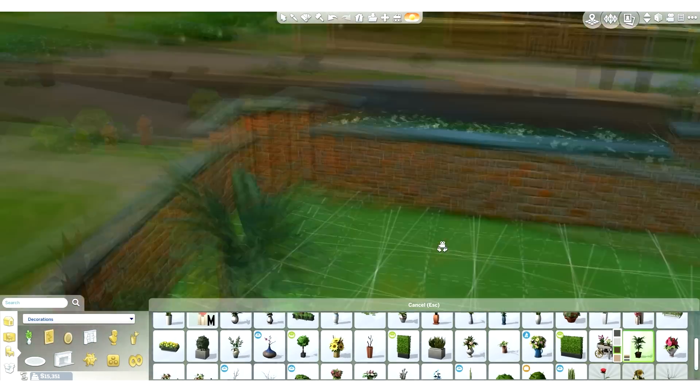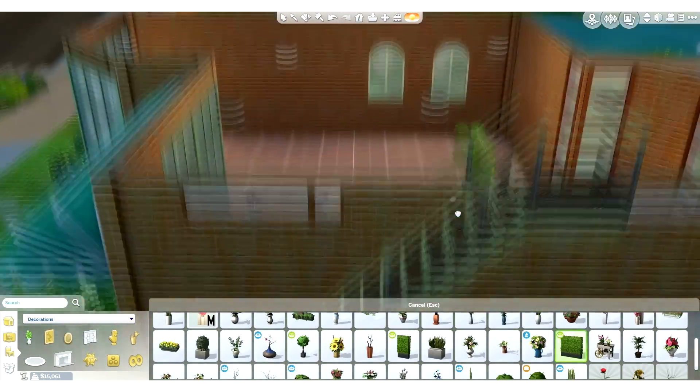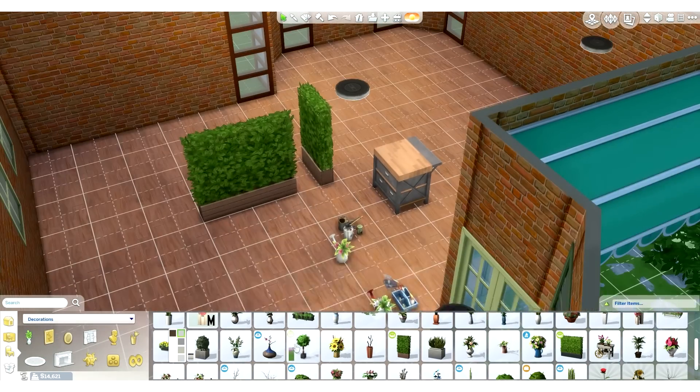We are putting a whole bunch of green pot plants up here because I want it to be very green and lush and inviting. That's what nurseries are — well, the ones that I like to go to anyway.